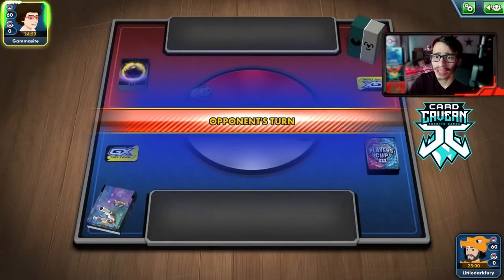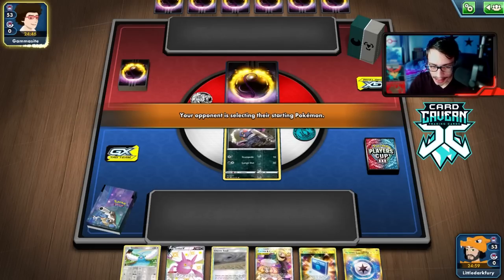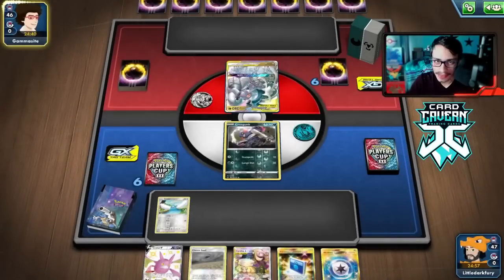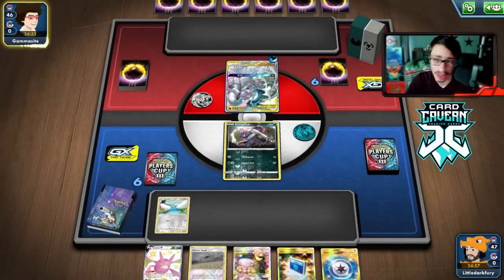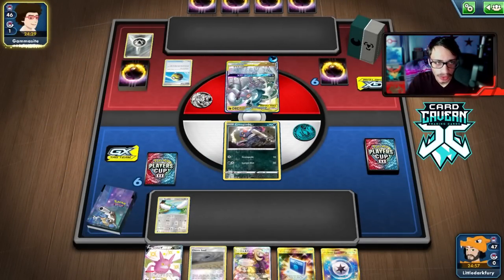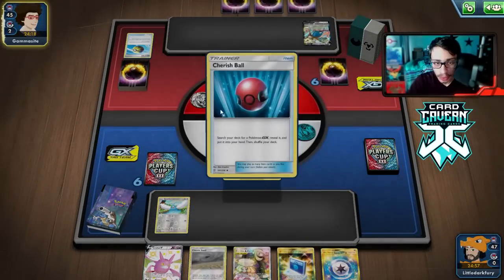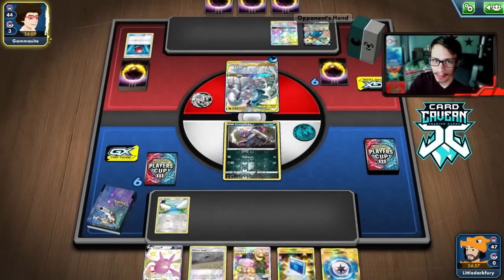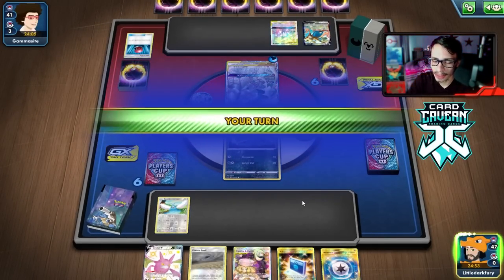Getting into our first match with the Crobat VMAX deck. Judging from the deck box and sleeves, this might be ADP — and yes, it is ADP as expected. The water type... the Mawile is the only thing that scares me, since it can force basics down. We technically can't use Crobat here — we run the risk of getting Boss'd. My opponent benches a second ADP, which is kind of a questionable play.